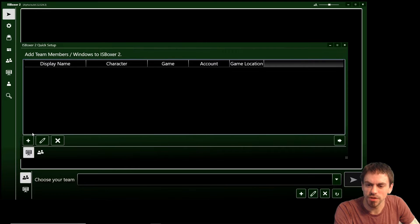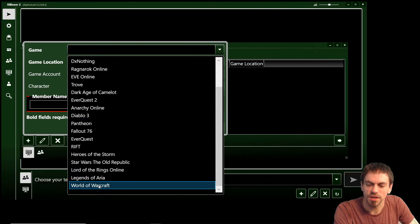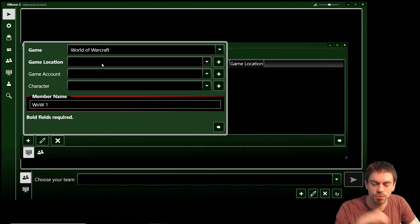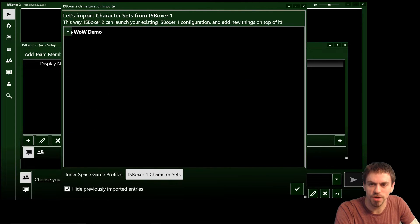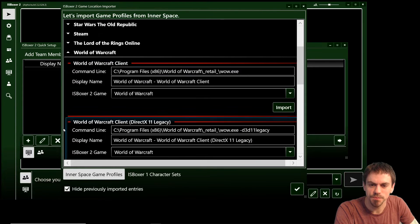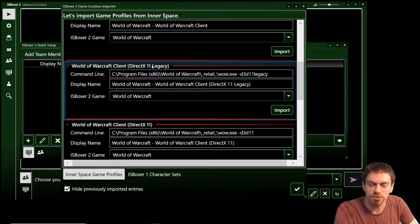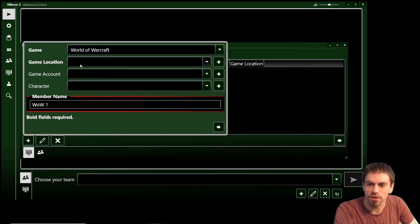So we need to add team members and windows to IS Boxer 2 — there's nothing in the list, so we click New. You start by picking a game, and game location is what it's actually going to launch. There's nothing in the list so we use the handy plus button to import game profiles from Innerspace. Let's import the DirectX 11 legacy World of Warcraft client profile — that's going to get us started for World of Warcraft.